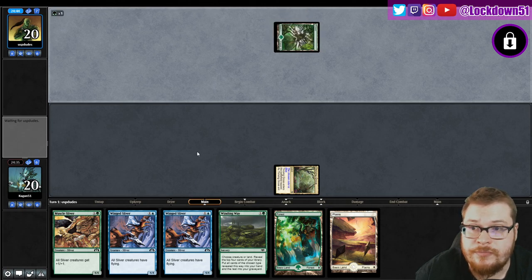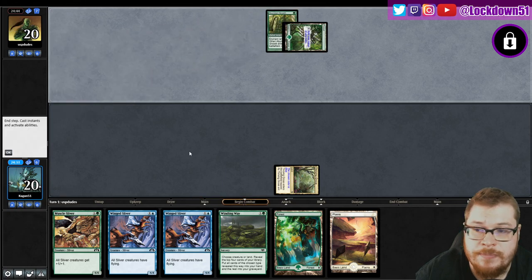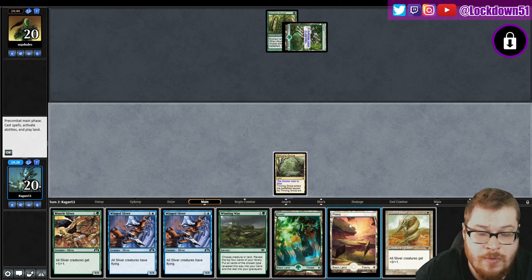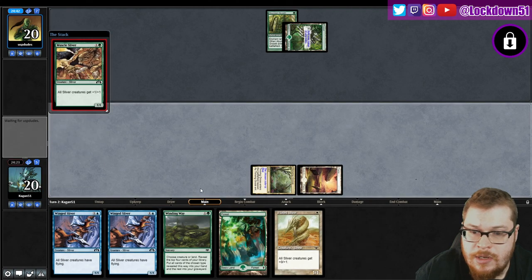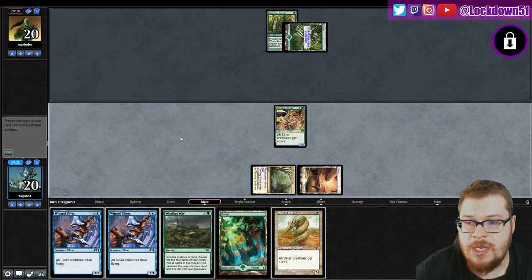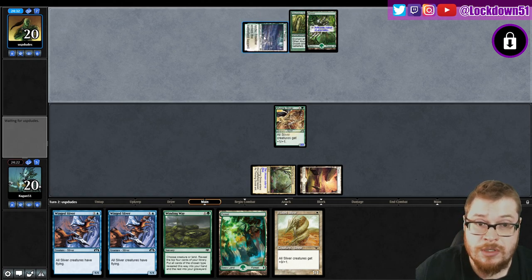They're playing green Abundant Growth - it's Bogles, it's got to be. Okay, let's see where we want to go from here. I think I just want to go Lord, and next turn we can plate it into the wings and start swinging in the air. Seems reasonable. We're gonna have to start racing somehow. Bogles does have reach cards though.